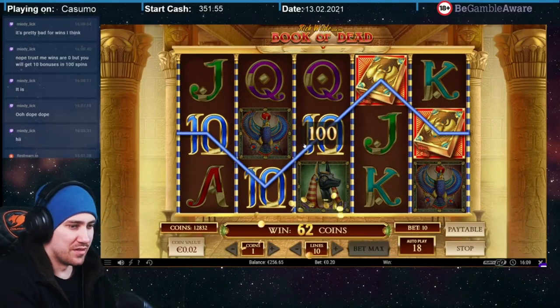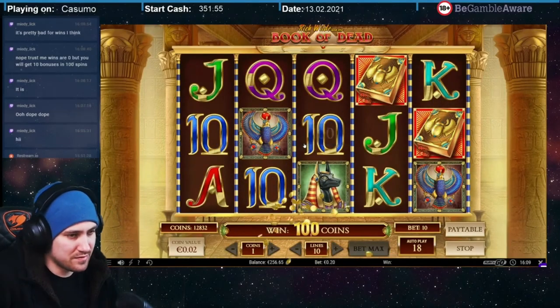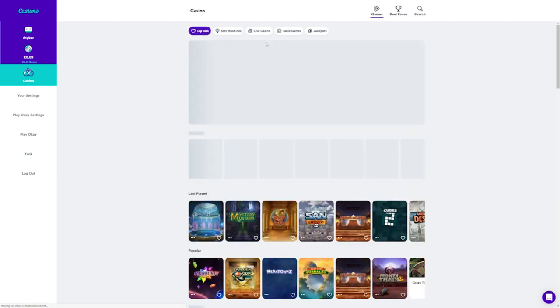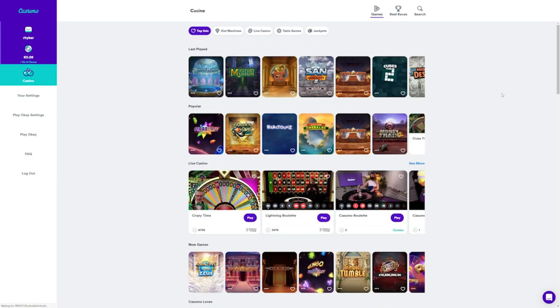So I made a deposit of 200 euros and got a bonus of the same amount. My experience with Kazuma was really positive at first. The amount of slots you can play there is astonishing, and while we're at it, I'd like to talk about its design.